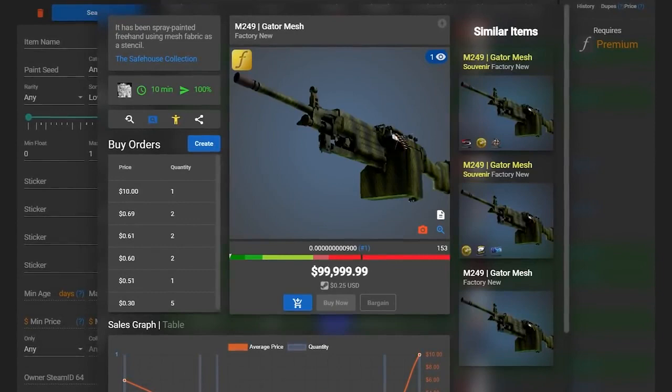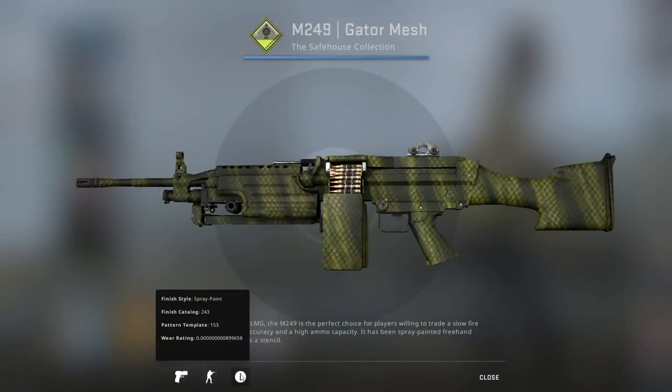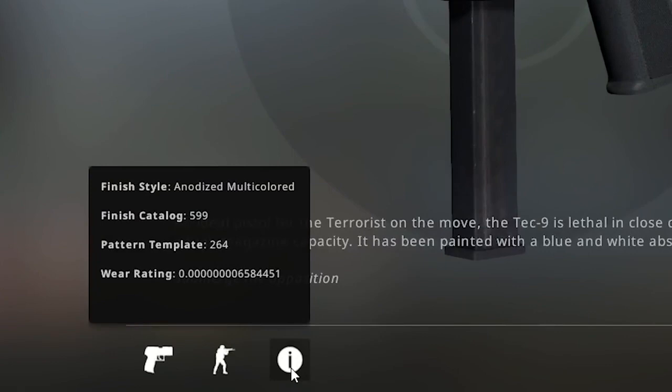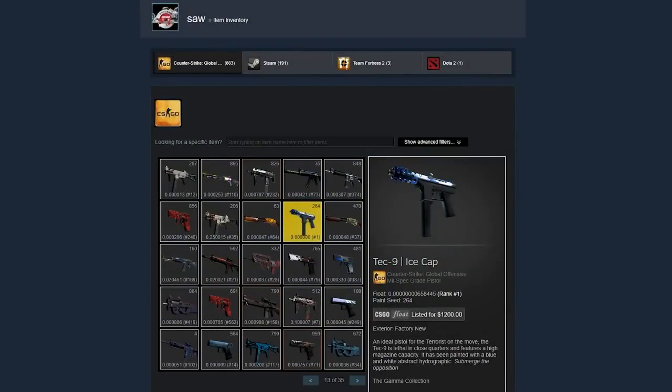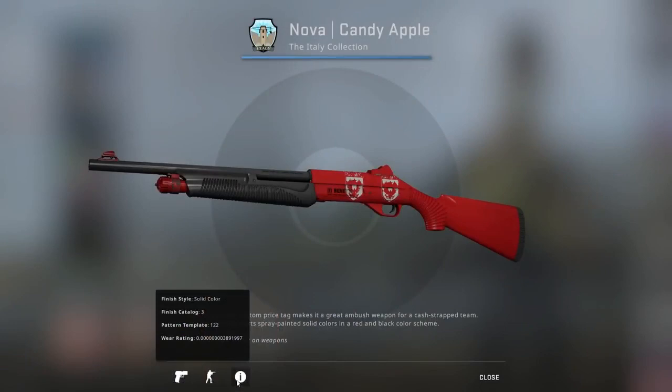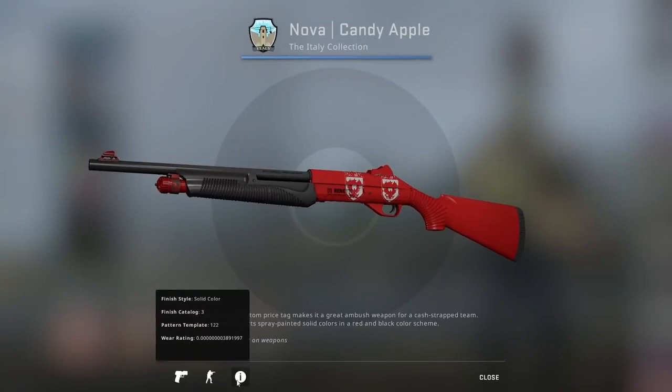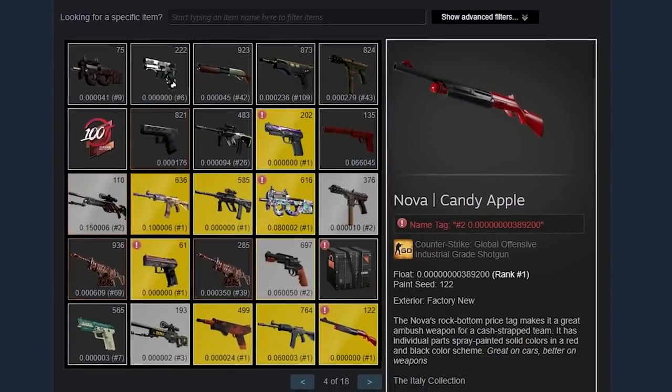Even though this M249 might still be the best condition skin in the game, there are some new skins that are definitely nipping at its heels. One of them is this Tec-9 Ice Cap with an 8-zero float, the third best condition skin in the world. This one was probably unboxed around the start of 2020 and is currently owned by a guy called Soar. Even closer is this Nova Candy Apple, which is only 0.00000003 away from the Gator Mesh, making it the second best condition skin in existence, owned by a well-known collector called Caustic Q.